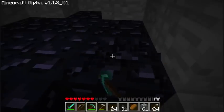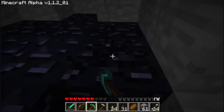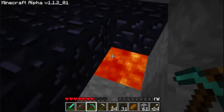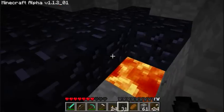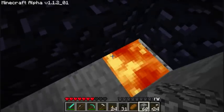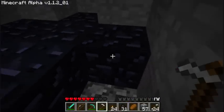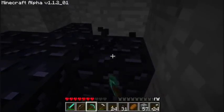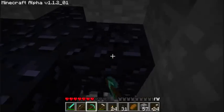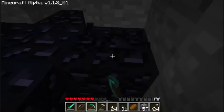Obsidian is one of those materials that's hard to make because you need actual, proper lava — not just bucketed lava, but proper lava — and you need to pour water on it. Nearly, nearly lost this one. It's quite a tricky process, which I've kind of experimented with. Not that much, so I'm going to give it a go.